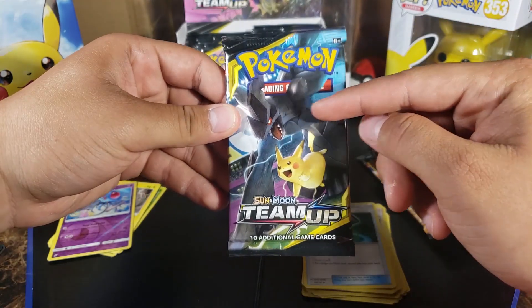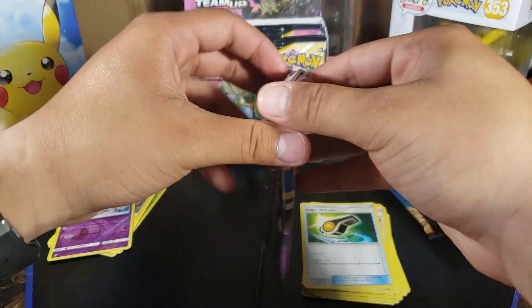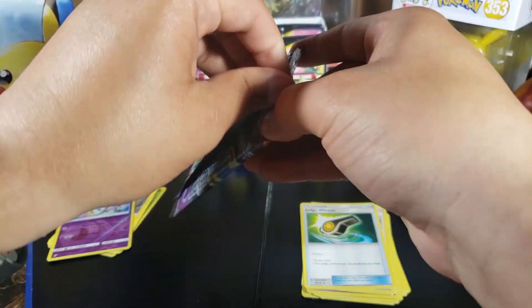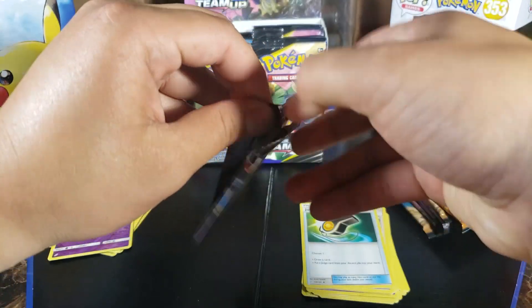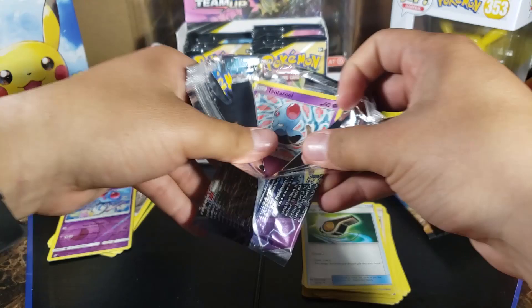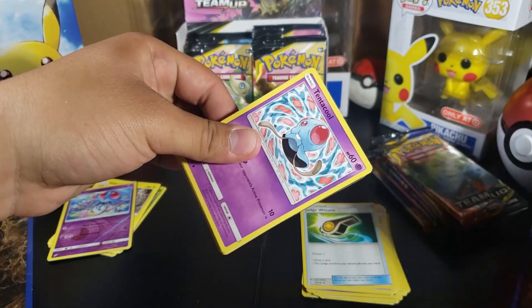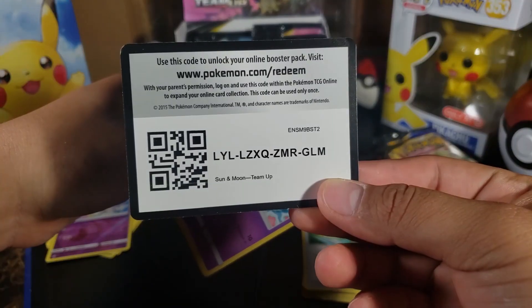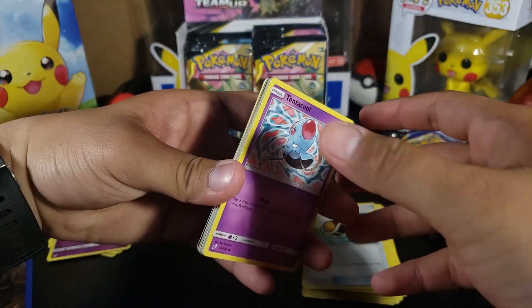On to the third pack — we got Zekrom, I think that's him, and Pikachu, we all know that Pokémon. Oops, I destroyed this pack. And there you go — first code of the video! Have fun, let me know in the comments if you got it.